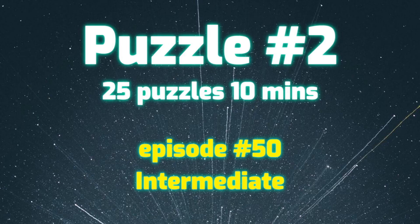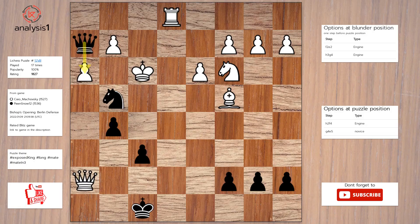Let us go to the next puzzle. The threats are: queen takes pawn, check; queen takes pawn, check. The checks are: knight to e5, check; queen to g3, check; queen to f4, check; queen takes pawn, check; queen takes pawn, check.